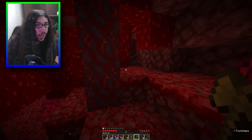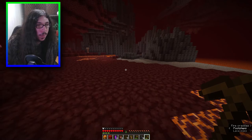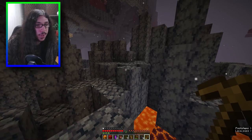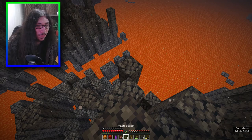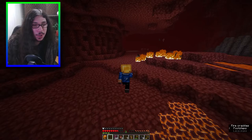It was red mushrooms that gave me blaze rods! There are some right there - I'm not gonna be able to get there easily. A basalt delta - I can mine blackstone. Any bastions, any fortresses? Red mushrooms over there which are probably easier to get to. That should be enough, but I should get extras just in case.